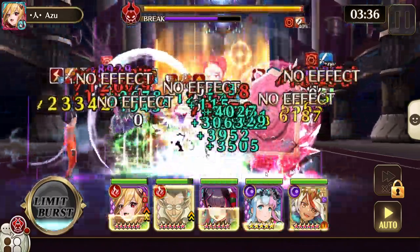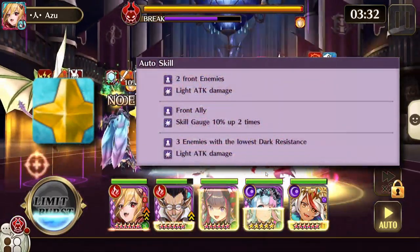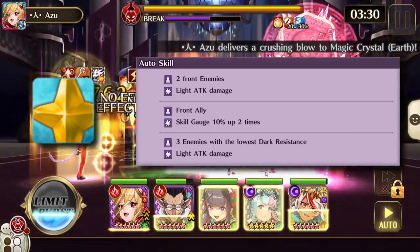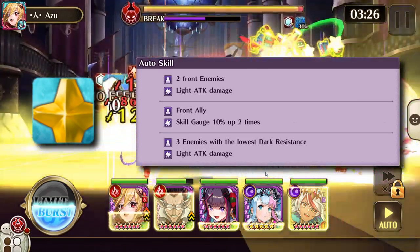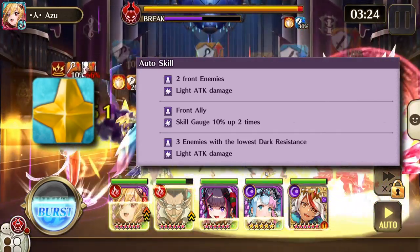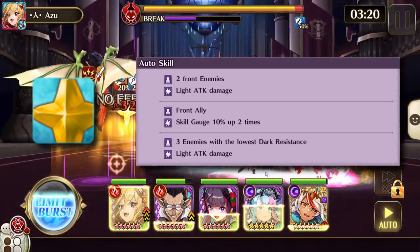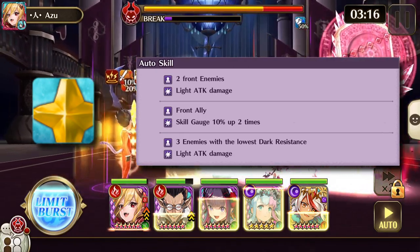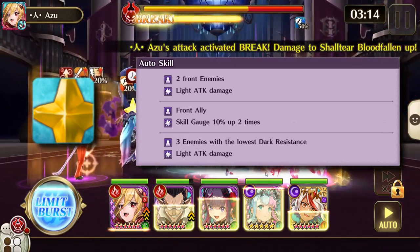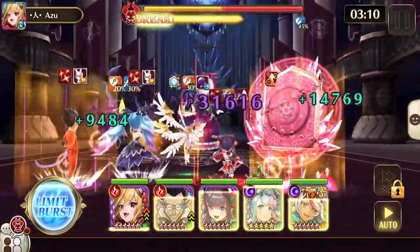The light crystals do light attack damage to the two nearest enemies and a skill gauge 10% up to Shaltier. On seven-star and above, they add an additional skill gauge 10% up to Shaltier and light attack damage to the three enemies with the lowest light resistance.